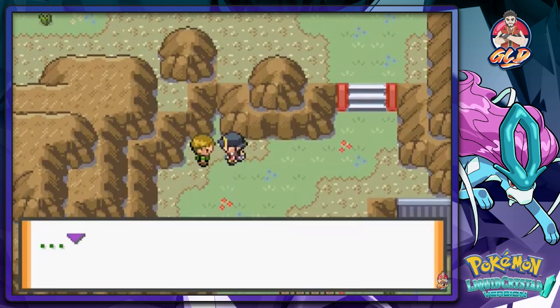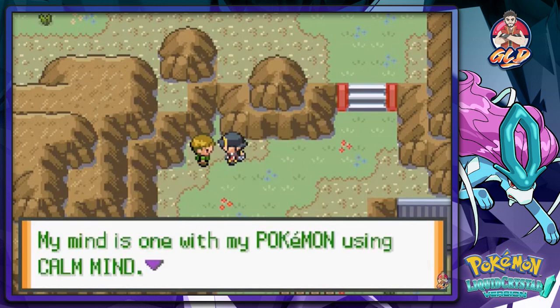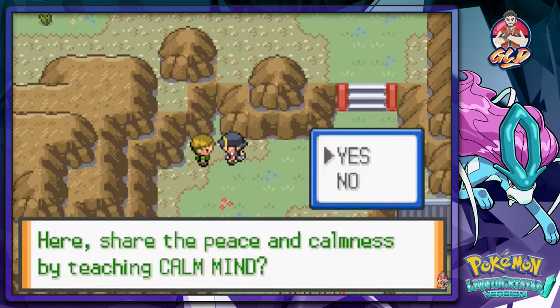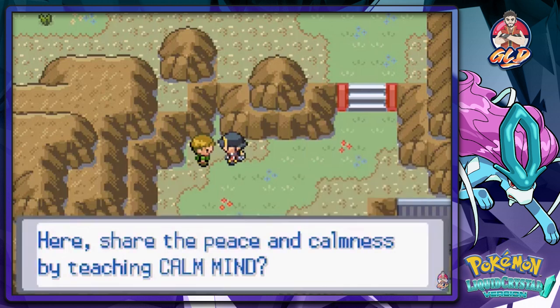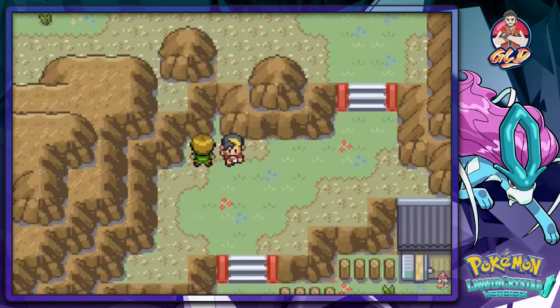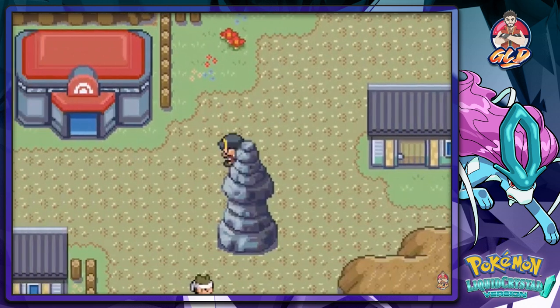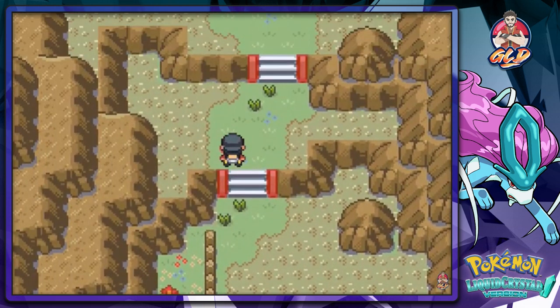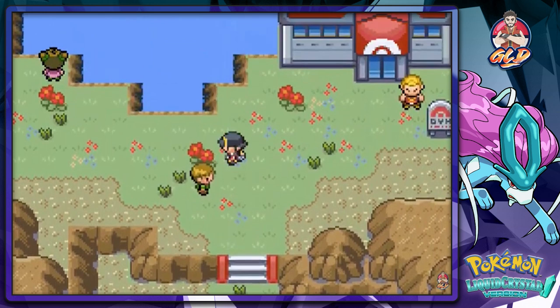Someone says 'inner peace, my mind is one with my Pokemon' and teaches Calm Mind. Sure, let's go ahead - quite a few Pokemon can learn it. I'm probably not going to teach it to anybody right now. As you probably already noticed, I put Avalanche on my team and replaced Haunter because Avalanche is more needed in this area.